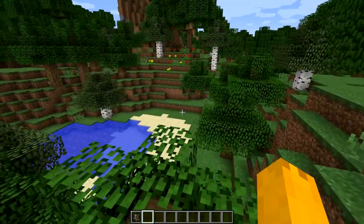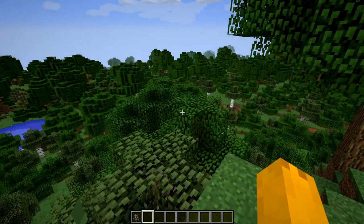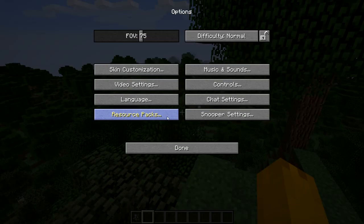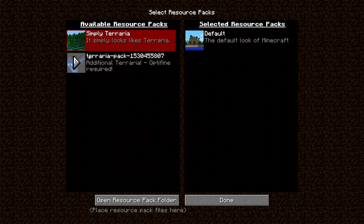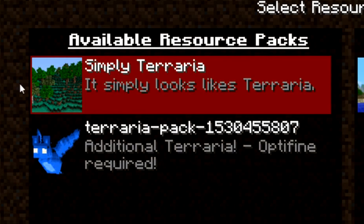We're gonna start this off in segments — first resource packs, then mods. Let's hop into it. We're going to go through a couple of resource packs; there's a lot of them but some aren't as good as these ones. Let's start with this one here: Simply Terraria. It says it simply looks like Terraria — wow, who would have thought.